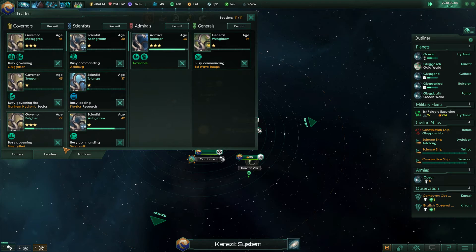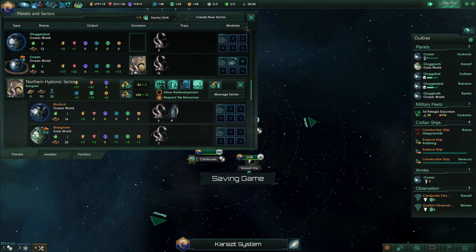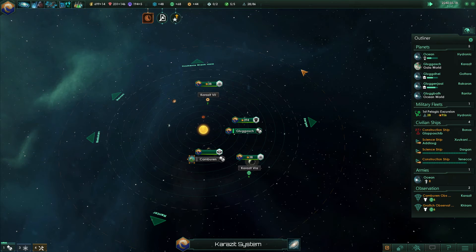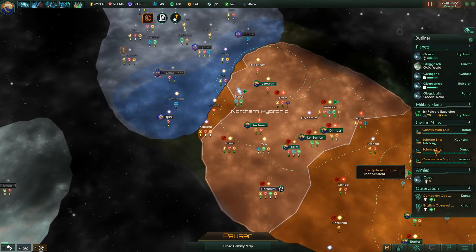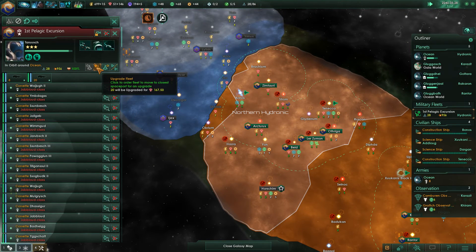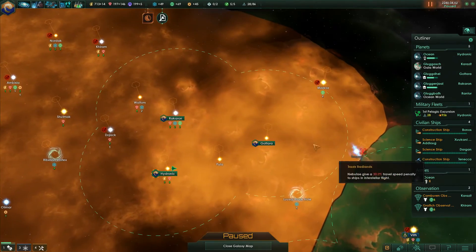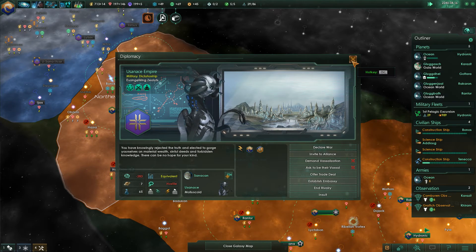Let's check my sector one more time. He needs more of this. Keep focusing on research because our economy is doing fine. You want 11 minerals plus power? Keep doing research. The research stations are there. Very soon this fleet will get upgraded and then we will fight the last system we did not clear out, and then we are going to prepare for a war. But their fleet power is equivalent so we have to build up our fleet even more.